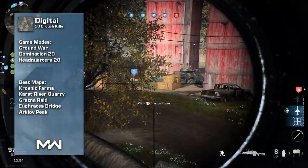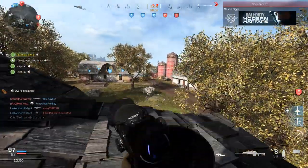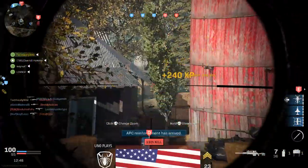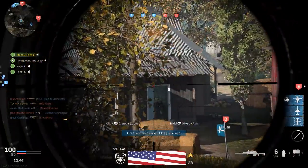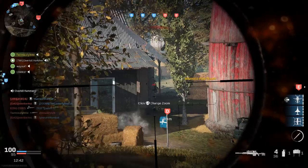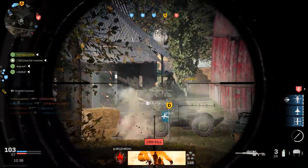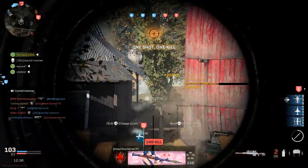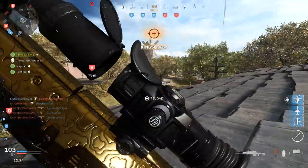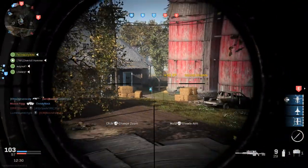To complete Digital, you just need 50 crouch kills. Because you're sniping — unless you're a quickscope god playing Shoot House 24/7 — if you snipe conservatively like me, you'll be crouching most of the time, especially on Ground War with a good sightline or power position. Crouch kills will be super easy. If you're struggling with it, just force yourself to crouch, because if you're running around you won't be getting those kills.